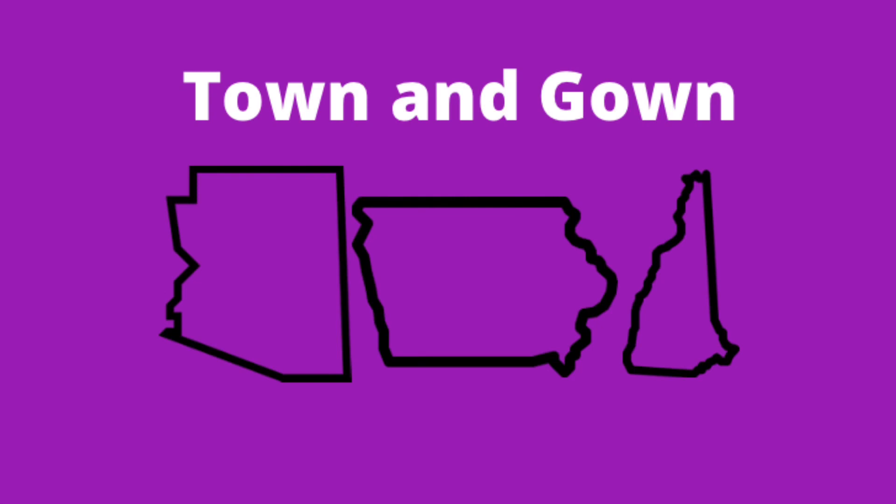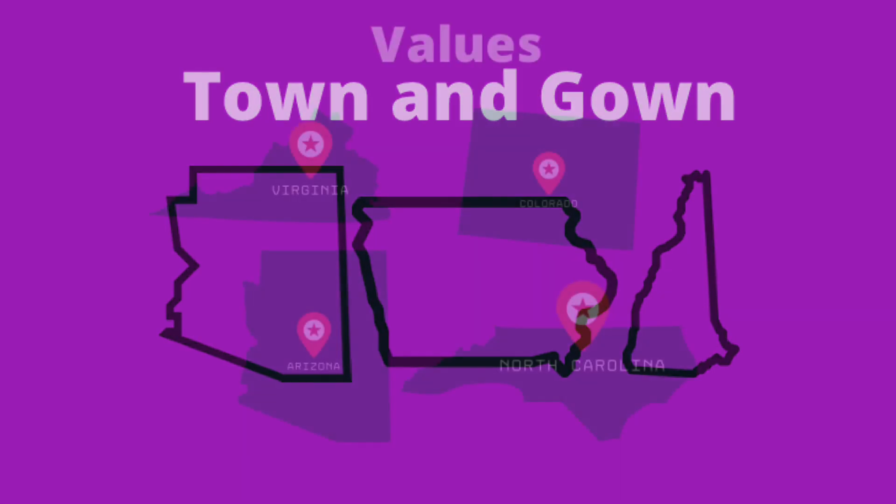Town & Gown is not really something you can get with just the swing states of Iowa, Arizona, and New Hampshire. However, piggybacking off what I discussed earlier, it's critical to know that those are states you can contest. Later in the game, maybe you have Town & Gown or swing states and you're both accumulating money — perhaps for a Florida steal. You might want to close off some of these states just to take away the opportunity for your opponent to steal them later in the game.